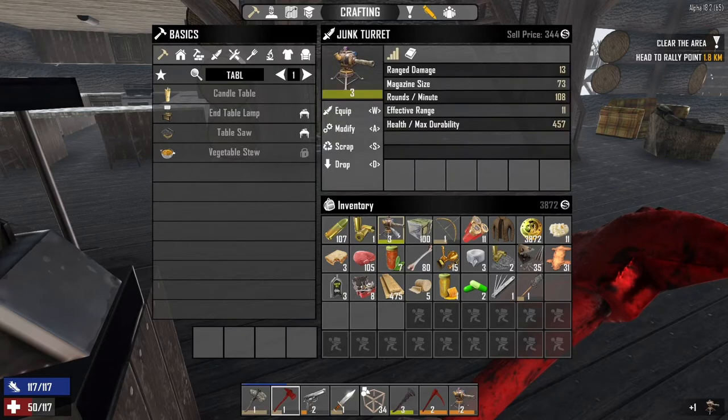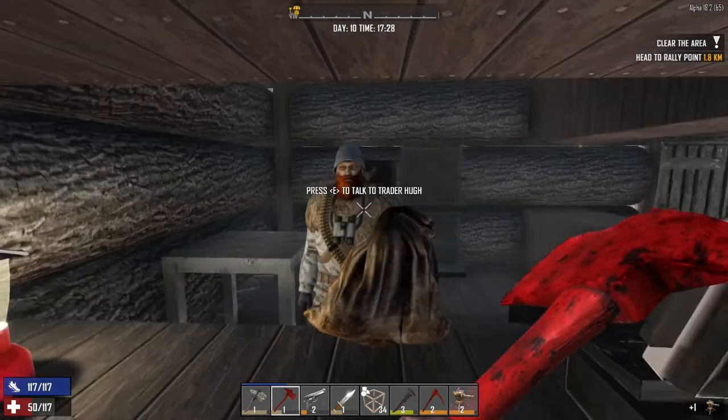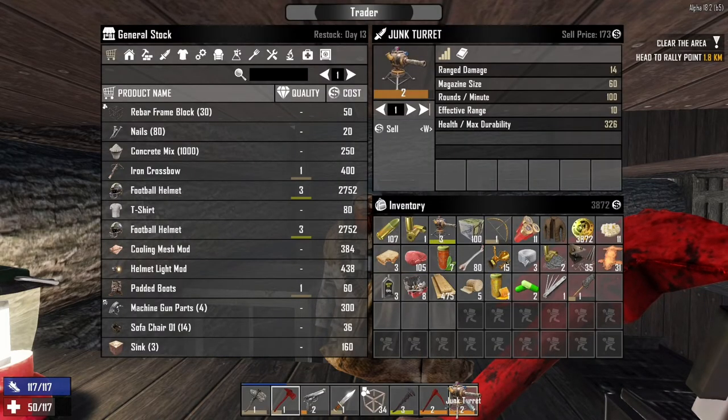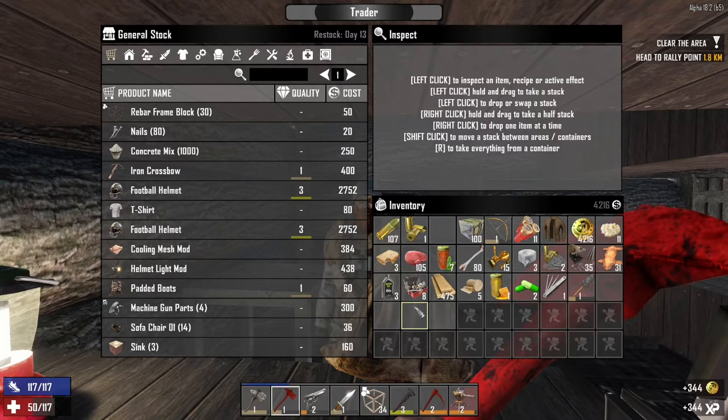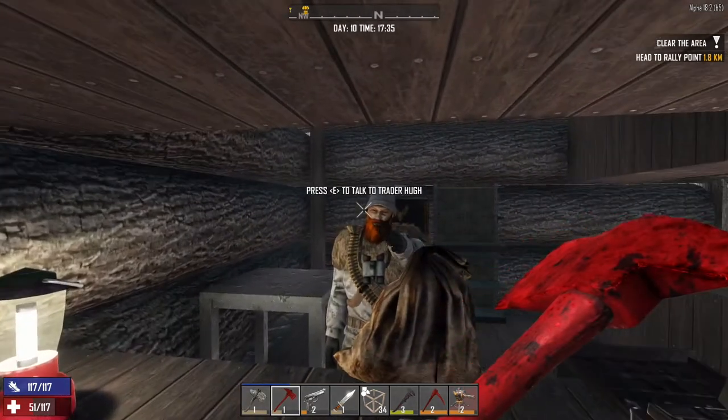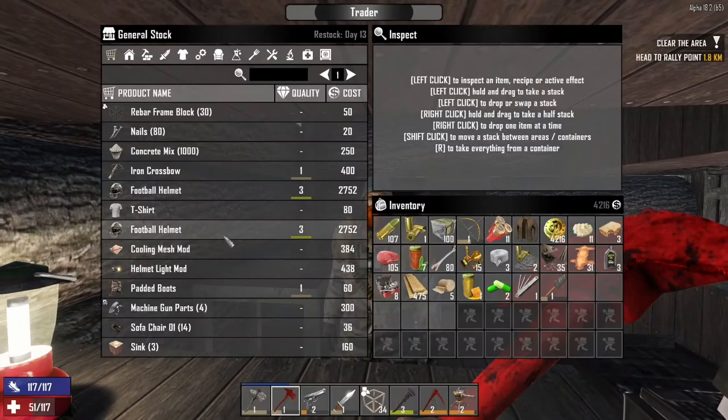That's all for 176 dukes. Let me just quickly fix this up — it was 176 dukes and it's now 344, so nearly double the amount. So it may as well. Like I said, it's a level 3 — the damage, the magazine size is a little bit different, about an extra 13 rounds per minute up to about 108, effective range plus one. I'll probably find something better further down the line, so I may as well just sell the thing. At least it gives me 4,200 to play with.